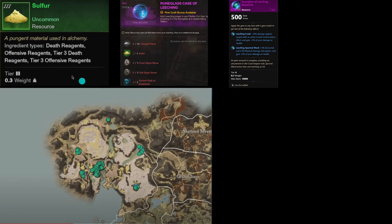With the upcoming Brimstone Sands release, we're getting a new resource called Sulphur, which is used to make the Rune Glass Casings. If you don't know what Rune Glass is, it's basically two attributes instead of one compared to our current gems — your Malachites, Onyxes, and Diamonds. As you can see with this one, we're getting 10% damage against targets with an active crowd control status effect, plus 3% of your damage back as health. And if you slot this in your armor, you'll get 1.5% elemental and 0.5% physical damage absorption, plus 3% of your damage back as health. So these are going to be very sought after, especially for PvP.